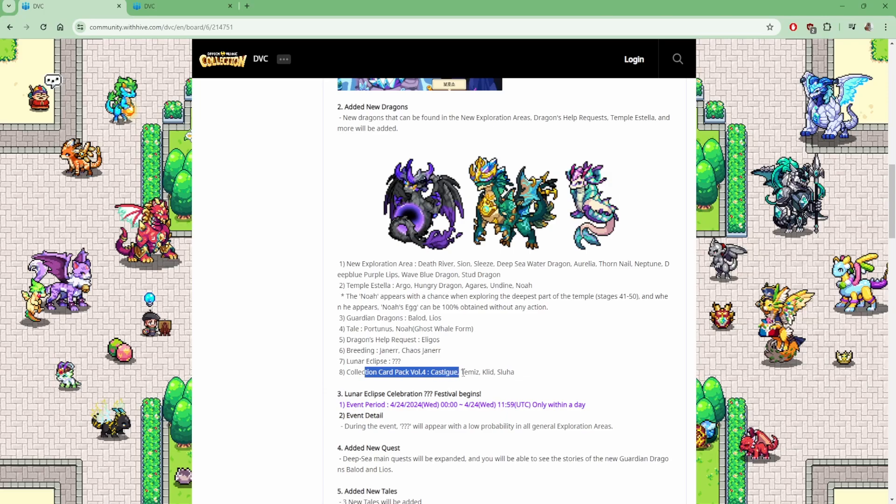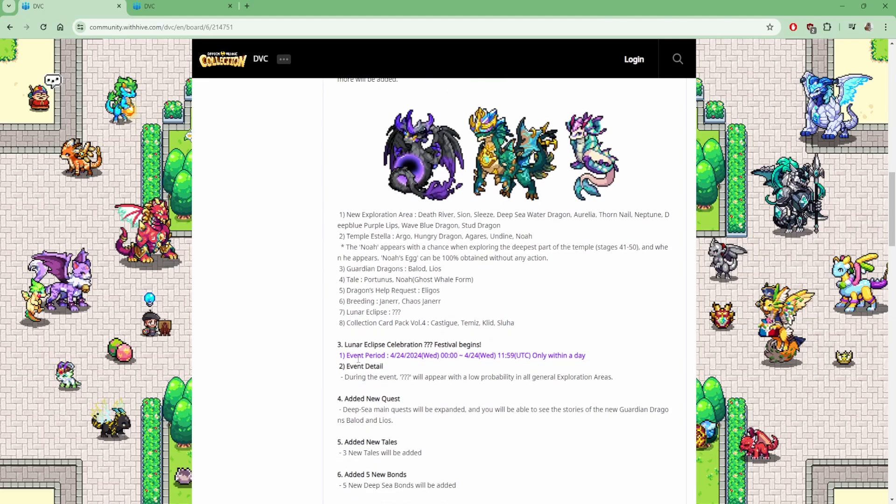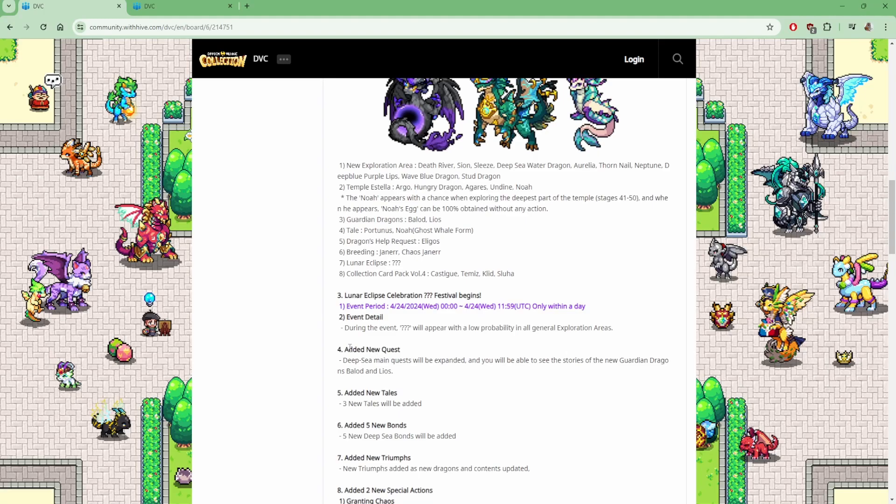We got the card Volume 4: Gasteek, if you pronounce it like that, Temis, Clit, and Sluha. The Lunar Day will only be for one day. The dragon will appear with a low probability in all general areas. I'm not really a fan of this personally, but we got some new quests.